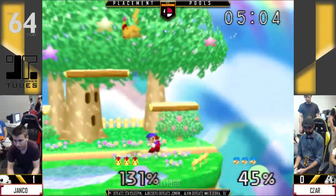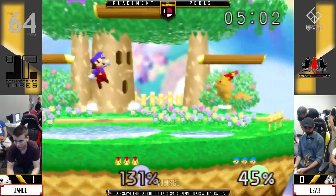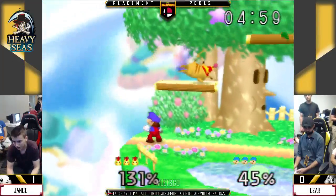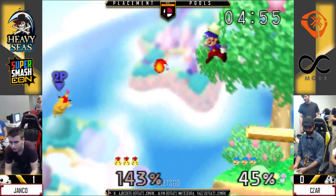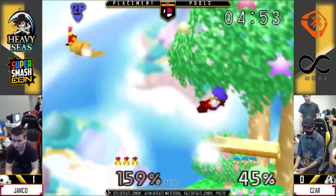Janko can start some nice things to do to Mario. With floaty characters, you rely less on the hard hits like up smashes and strong nairs.